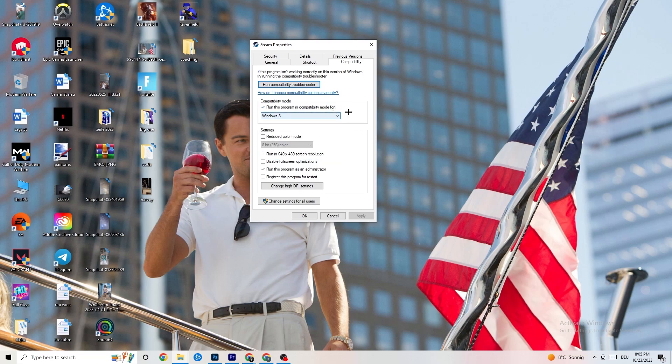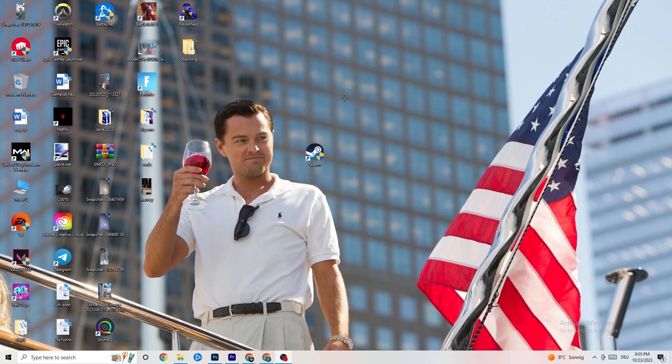Select the latest Windows version you have. Then disable 'Reduce color mode,' disable 'Run in 640x480 screen resolution,' disable 'Disable full screen optimizations,' and enable 'Run this program as an administrator.' Hit Apply and OK, then restart your PC. This will help reduce your crashing issues.